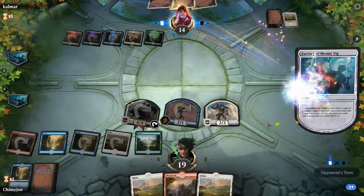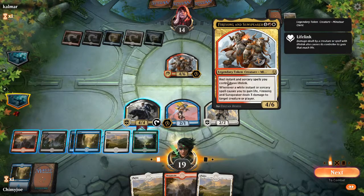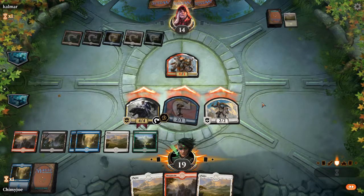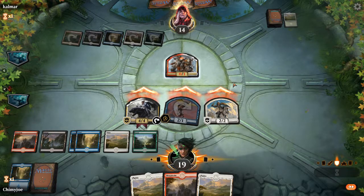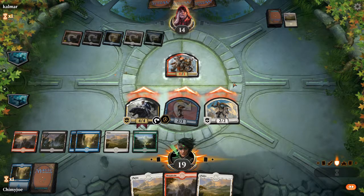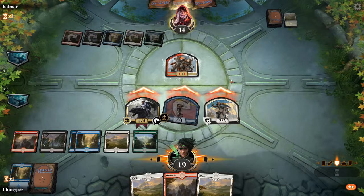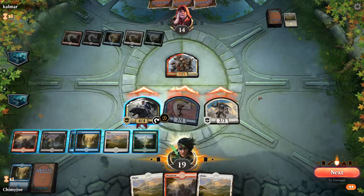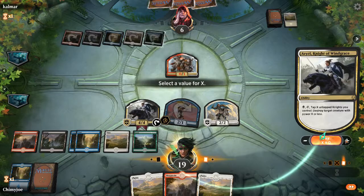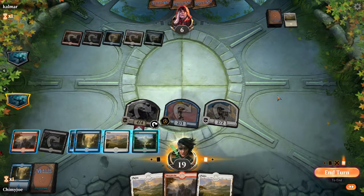And it only costs one black. Tap X, untap knights — you control the store target creature with power X or less. That's gonna be a big blocker, so we're just gonna preserve our lands. He's gonna block — because if he doesn't block, he's dumb. We're gonna get in for damage and then tap a knight and destroy the Fire Song and Sunspeaker, and we're gonna pass the turn.